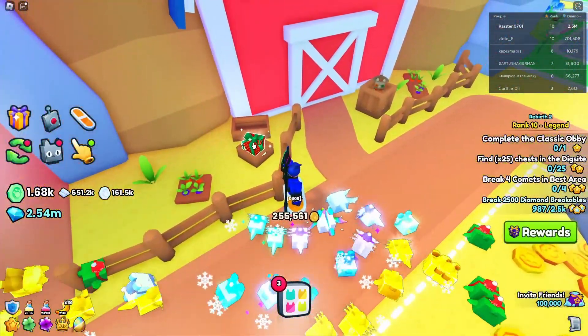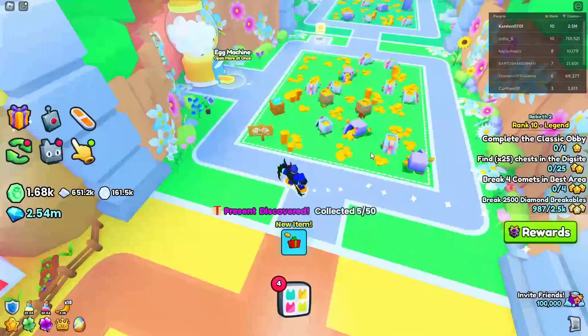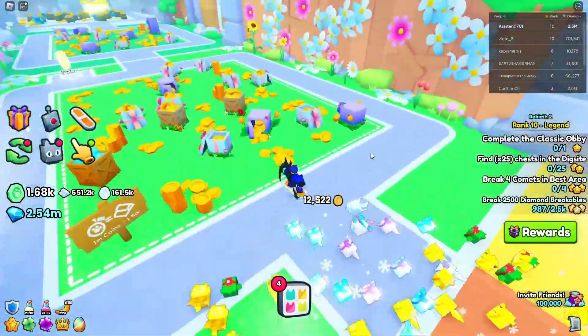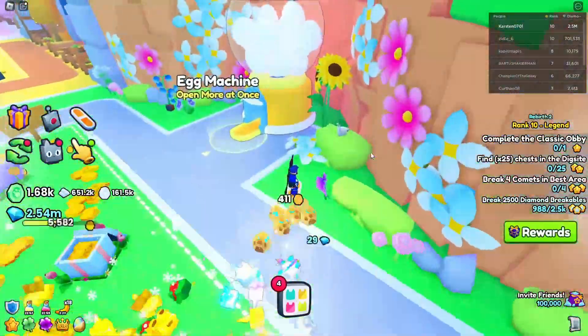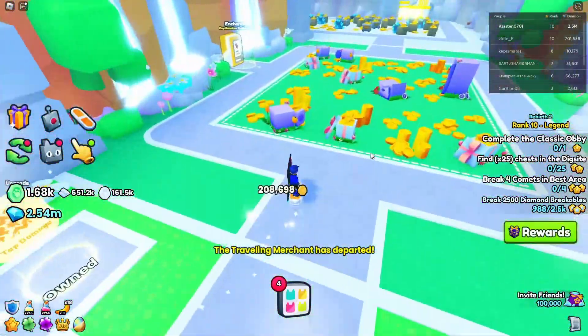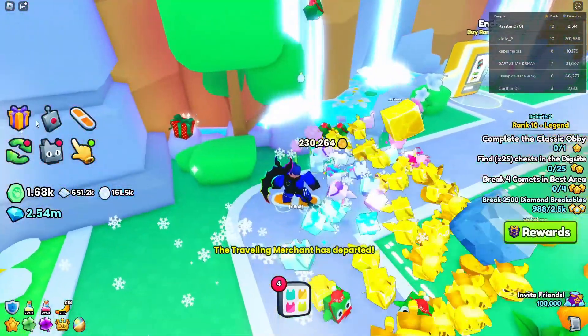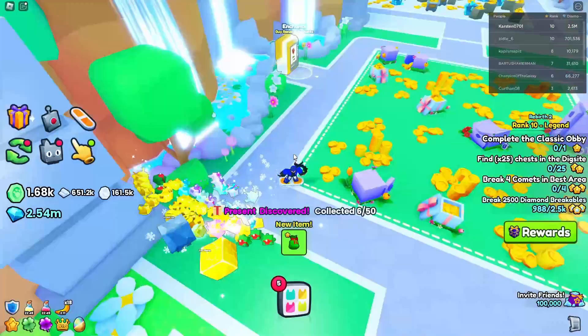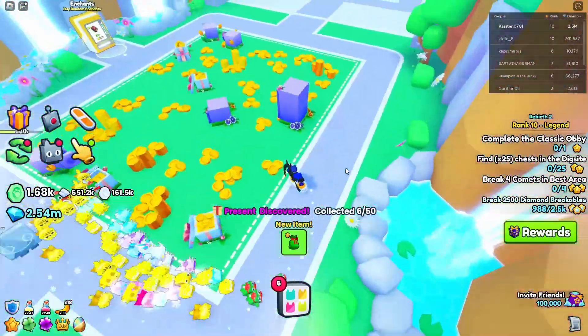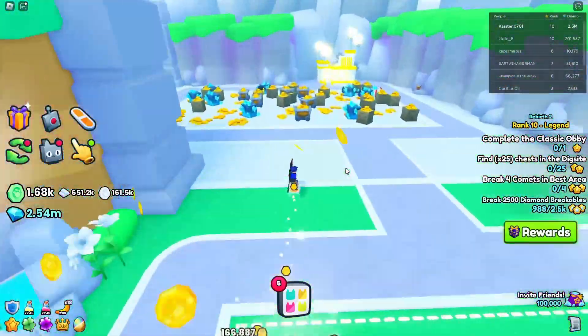In the next area there is another one right here in this basket. Then moving on, there isn't one in the following area. This is area 9 — right here to the left is another one, that is 6 out of 50.